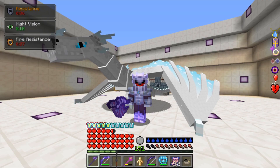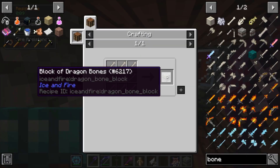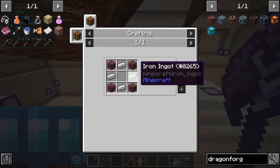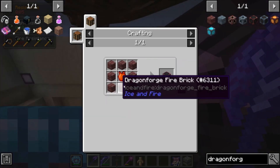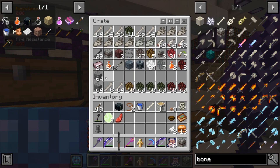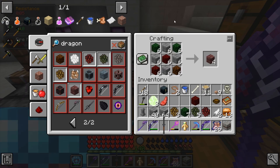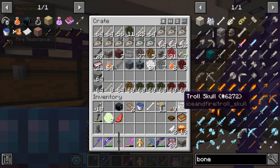Next you will need to build a dragonforge. You will need 17 dragonforge bricks made with dragon scale blocks and stone bricks, eight blocks of dragon bone, a dragonforge aperture made with four iron ingots and four more dragonforge bricks, and a dragonforge core made with a dragon heart surrounded by eight more dragonforge bricks. In total you will need 360 dragonscales and two stacks of stone bricks — all the scales do not need to be the same color but that will still take a while from scratch. You will also need 72 dragon bones in total for the eight dragonbone blocks.